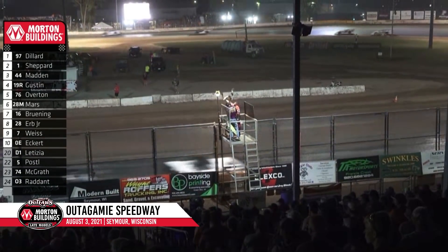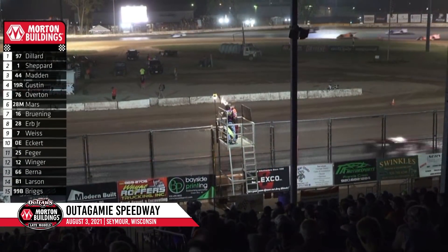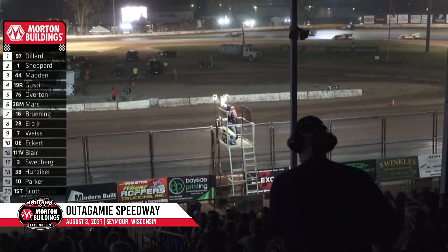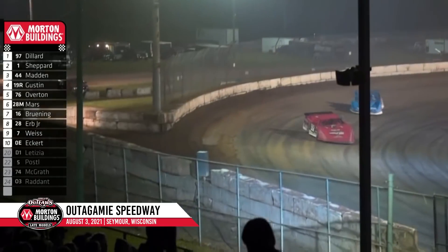Checkered flag to Dillard. Second to Shepard. Third will go to Chris Madden — he'll go to the podium. Fourth will go to Ryan Gustin, the rookie of the race. Fifth will go to Overton. Then it's Jimmy Mars, Tyler Bruning, Dennis Erb Jr., Ricky Weiss, and Rick Eckert. Your top ten. This is Cade Dillard's fourth career World of Outlaws victory.